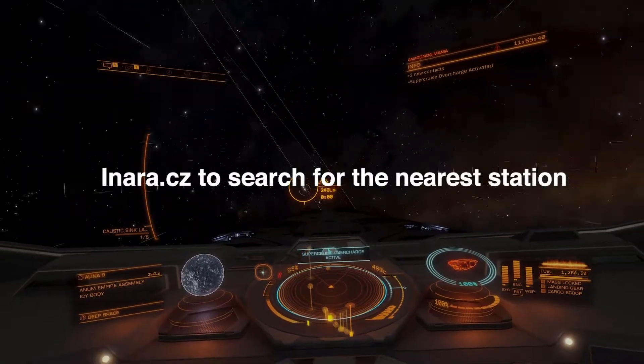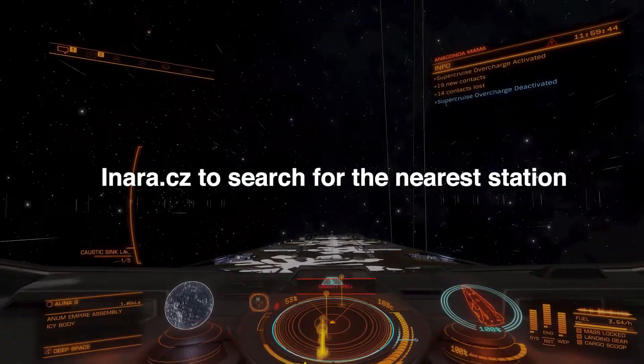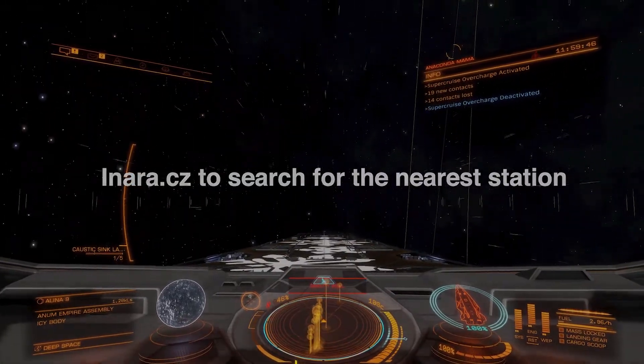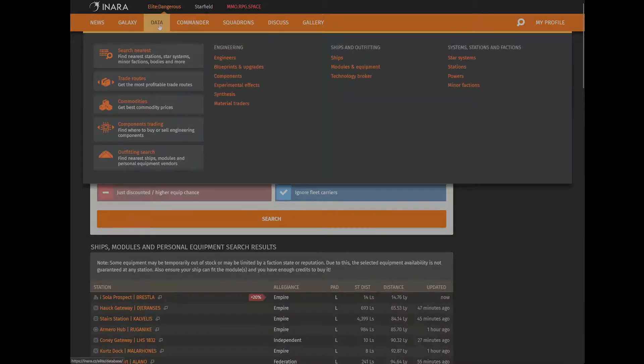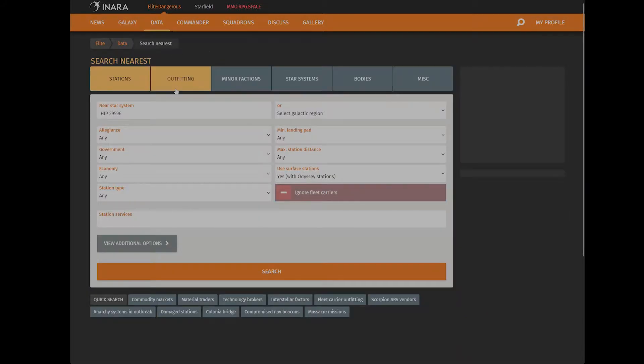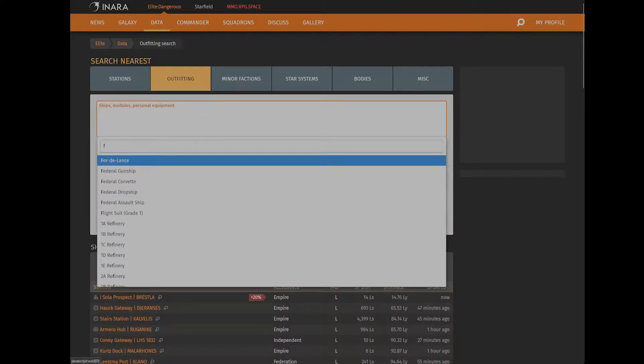First, go to Inara — the website where you can search for things and find the nearest station that has the booster. On the Inara website, go to Data Search, then Nearest, and then Outfitting.